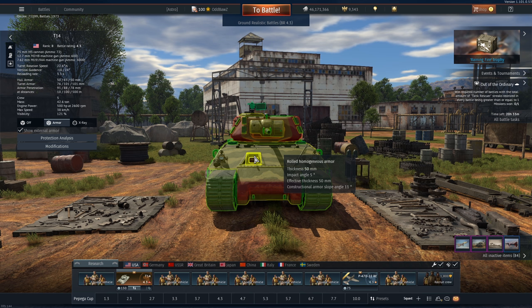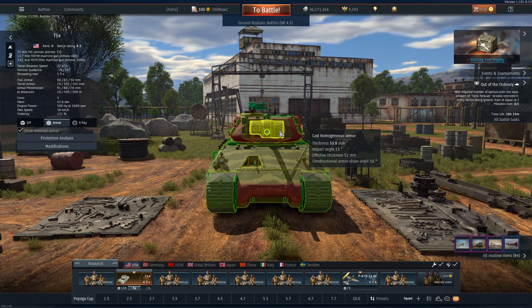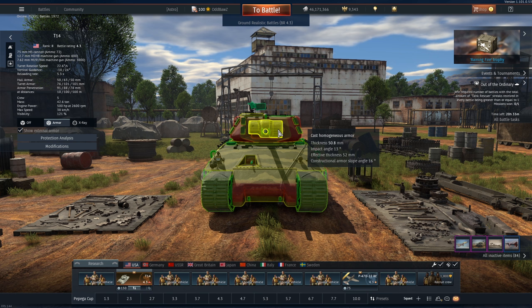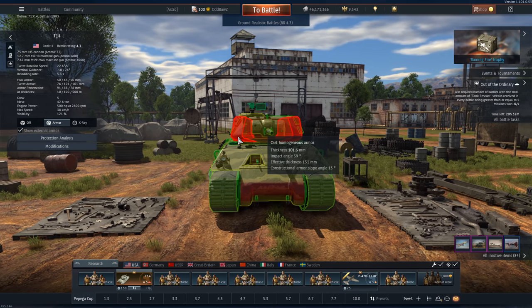From the front, intuition would tell you to go for the flat spot, but it's so difficult to get a shot on it. The best thing you can do is hit it right here — there's only 52mm of armor and nothing really behind it either. The effective thickness is very weak at 52mm. Just aim for the machine gun port itself. Make sure you don't go too far left or you'll start intersecting bits and pieces of armor. If you're not confident going for this, even slightly off will still do it.